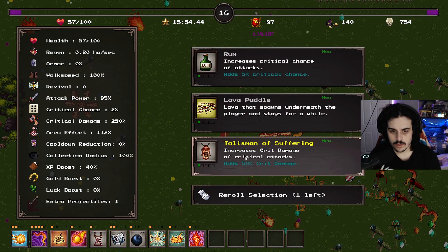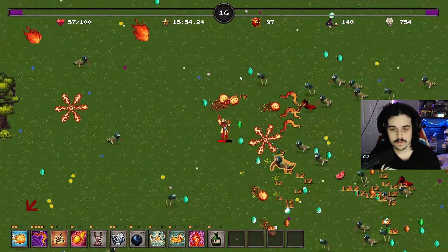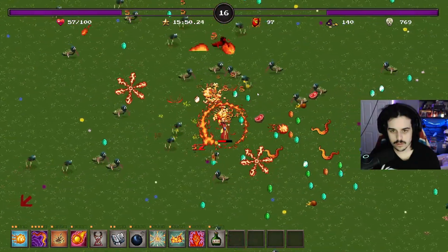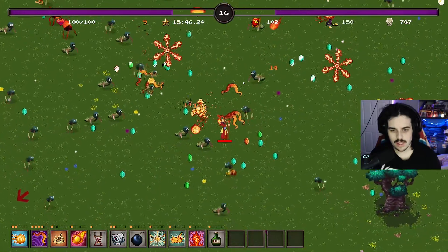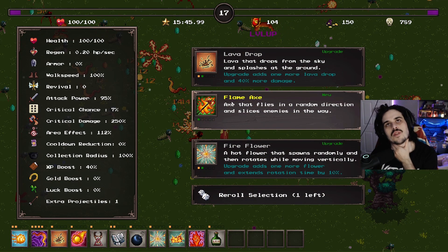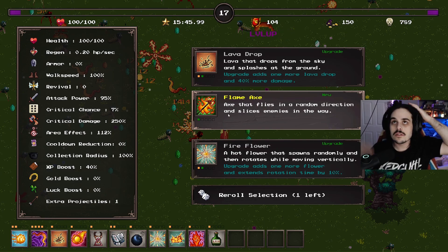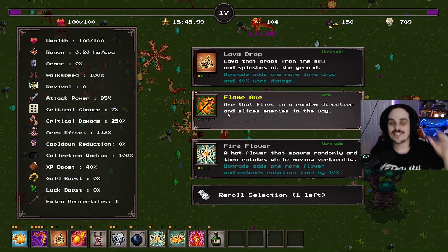Lava puddles, crit damage, crit chance - looks like we could use some crit chance. And I don't know how I feel about the food dropping from enemies - it seems a little bit too strong, to be honest.